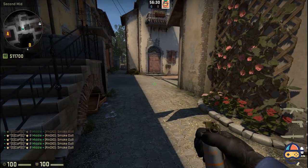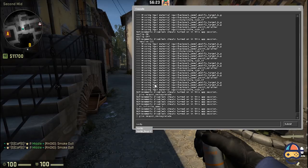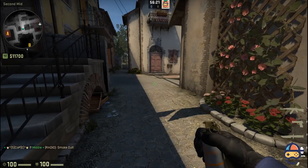Type noclip in your console box. What this command will do is allow you to pass through walls — you can go anywhere you want, even outside the map.